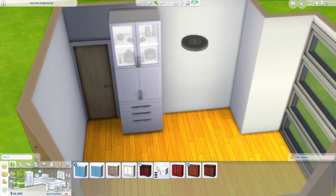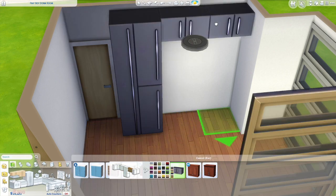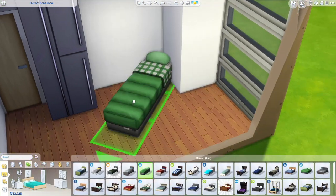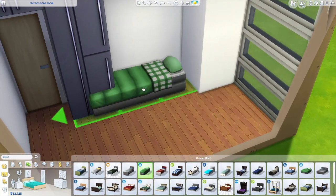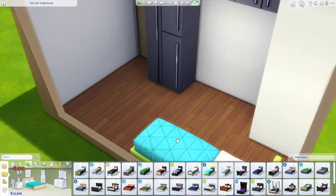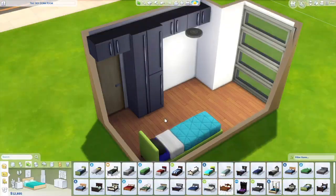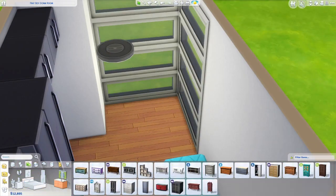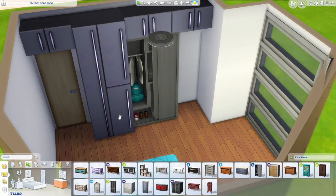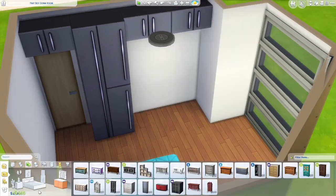This will probably be listed under something like 'frat boy dorm.' I kept the original shape of this room the same as the girlier dorm because it made more sense — if we're working within the same university theme, all the rooms should look the same structurally, and then you just play around to make each one look really different.